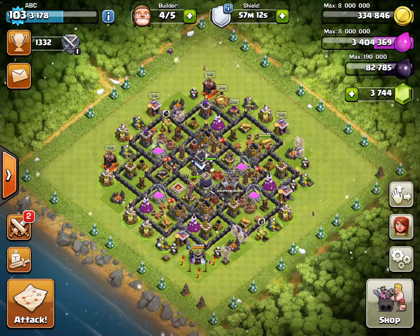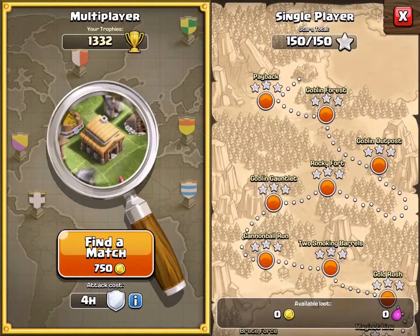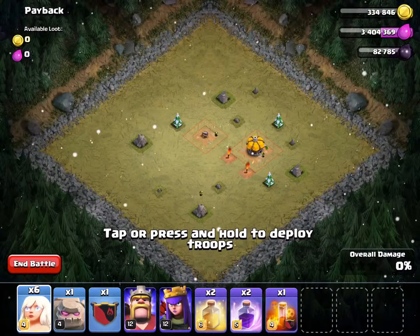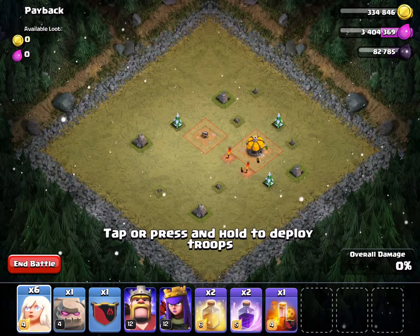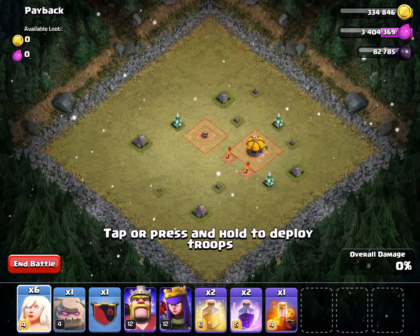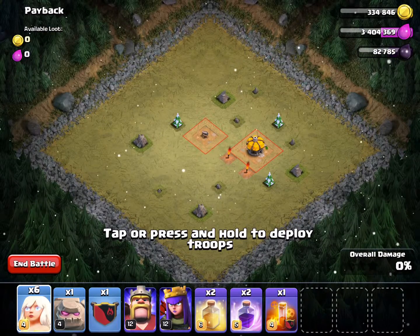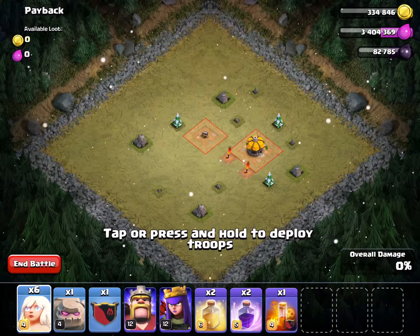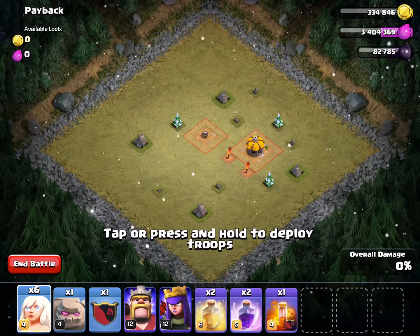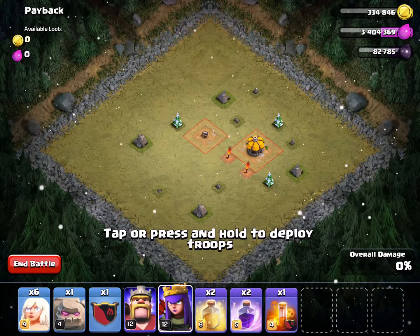I might not even need a healer in any of these early levels. The rules I'm imposing on myself are: I can only use healers from either my clan castle or my barracks, and I can also use spells. Last time I got to level 43 without using any spells, but I'm going to let myself use spells this time because I just could not get past level 43.